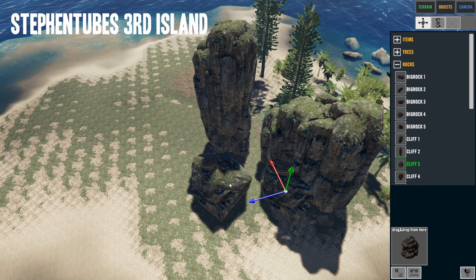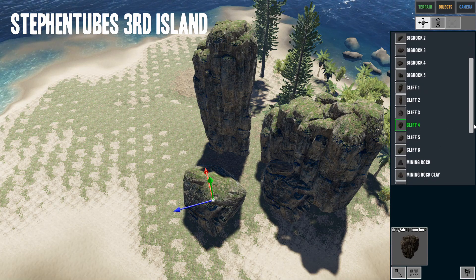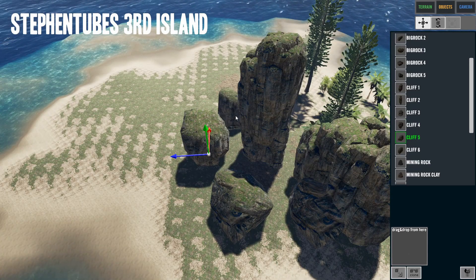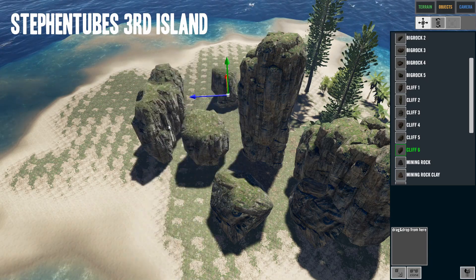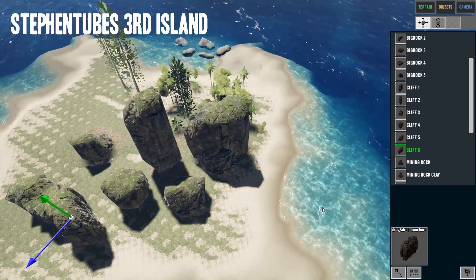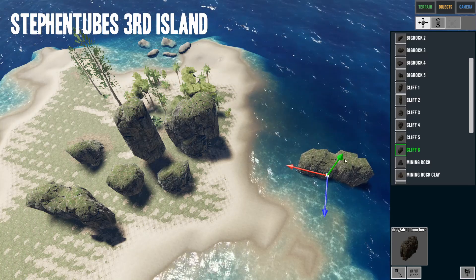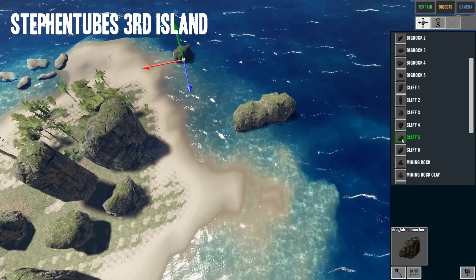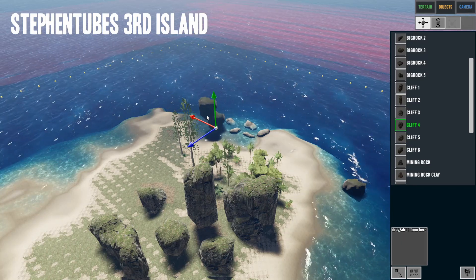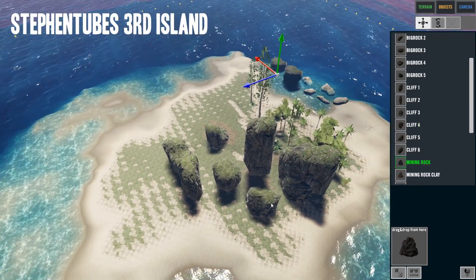Put another cliff right there, and another one, kind of making an open area for people to wander through — like a rock city. We could put them all together and make the whole island nothing but rocks. Let's also put a cliff in the water. There are all the cliffs done. Now we've got mining rocks.